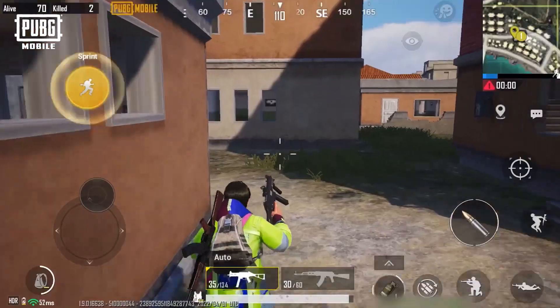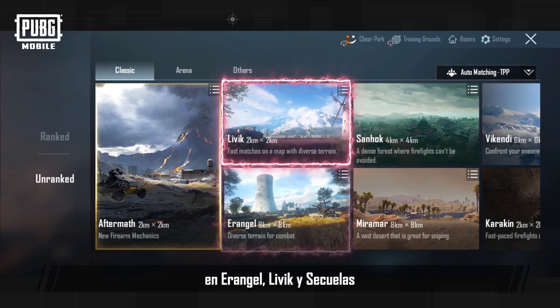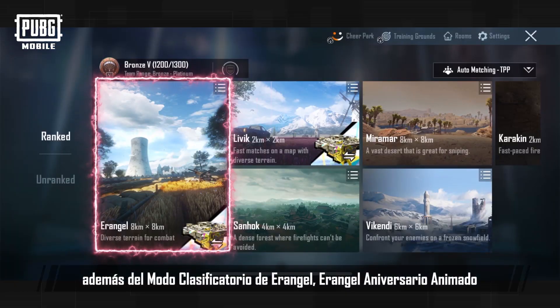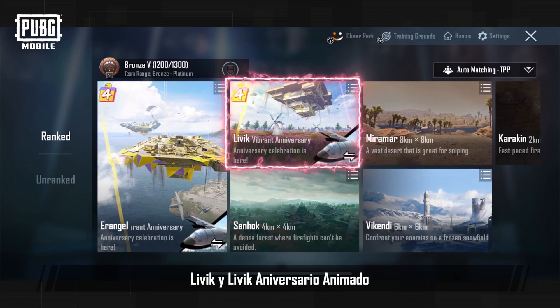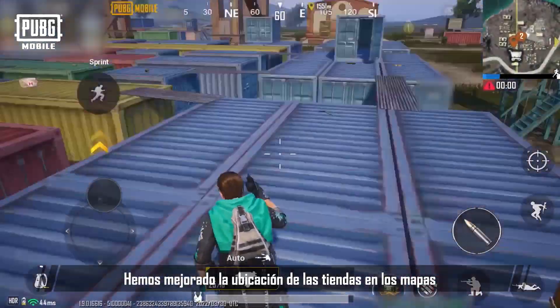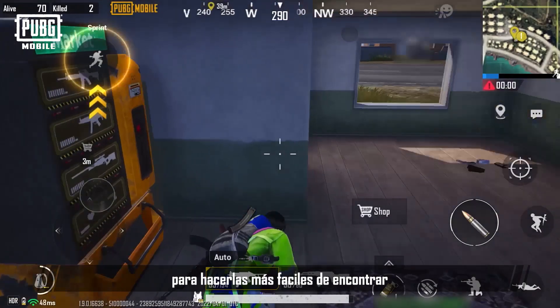Supply Shop. The Supply Shop is now available in unranked modes Erangel, Livik, and Aftermath, as well as ranked modes Erangel, Erangel Vibrant Anniversary, Livik, and Livik Vibrant Anniversary. We've improved the location of shops on maps and slightly increased the number of shops to make them easier to find.